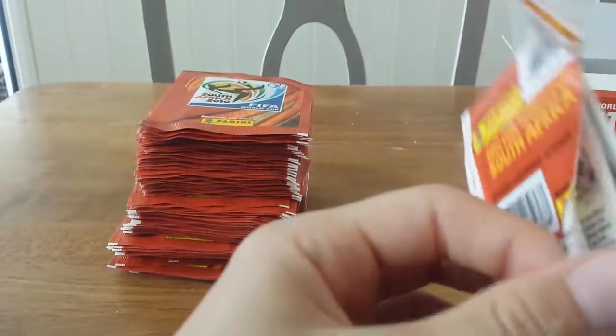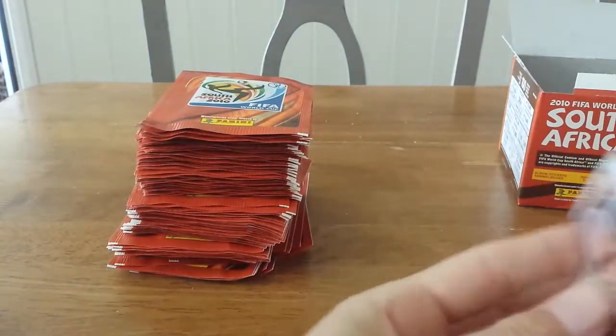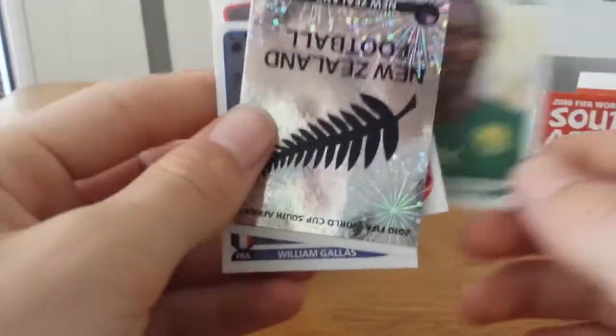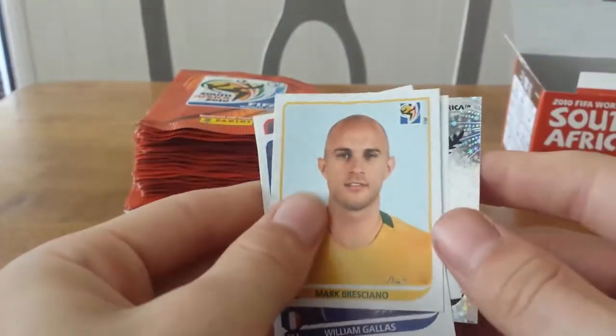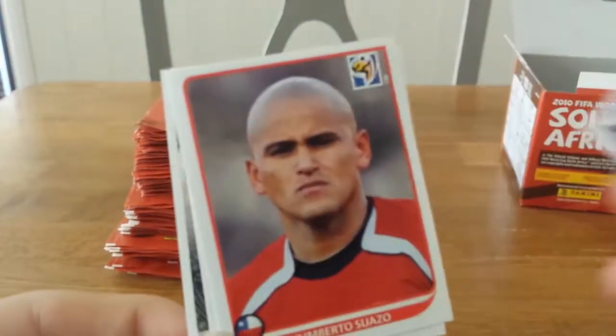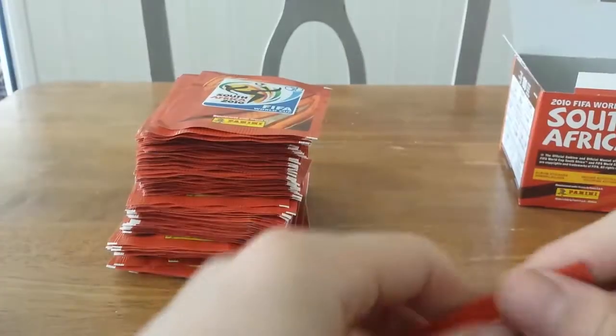Onto our fourth pack — it's kind of weird opening packs on camera because you don't feel like you have control of your hands. Here we get Humberto Suazo for Chile, Paul Alofipo from New Zealand, the New Zealand badge, Mark Bresciano — I remember him — and William Gallas. One thing I do remember: the France card has a nice design behind it, different to the other ones which are just taken in games.